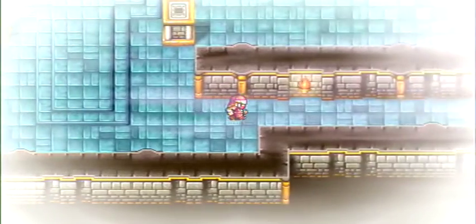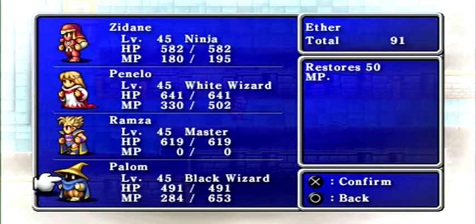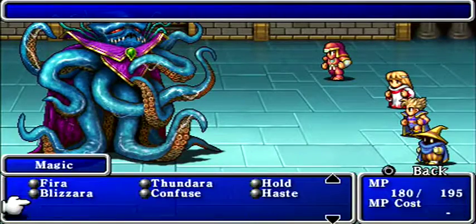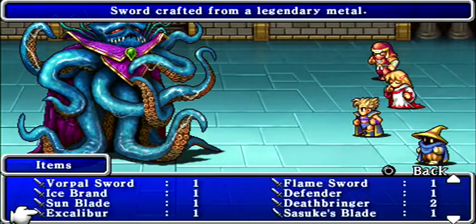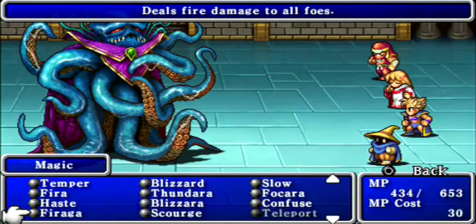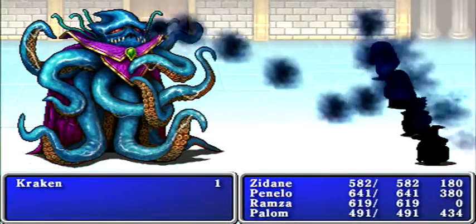Given the order of events, I'm sure you can imagine who we're going to be fighting next. Before going too far down this path, I'll use a couple of ethers — I just like to have my MP a bit higher before a boss fight. Spoiler: there's going to be a boss fight coming up right now. Having learned from my mistakes the first two times, I'm just going to use Protera on the first turn.